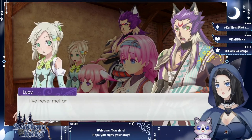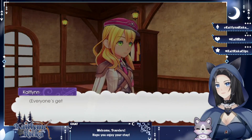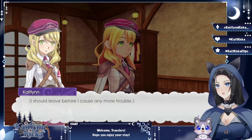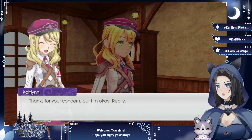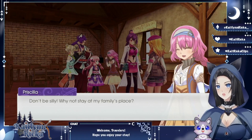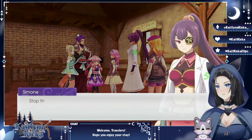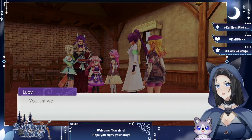Amnesia is no joke. Everyone gets worked up, and I feel like I should leave before causing more trouble — that's something I would actually do. I hate being a burden to others. I say I'm okay and should be on my way. But the characters argue over where I should stay — Hina's uncle wants me at his place, Simone says I'll stay under her care as her patient.